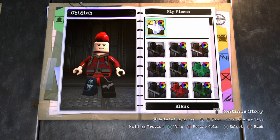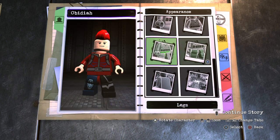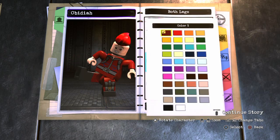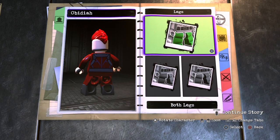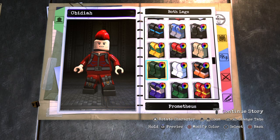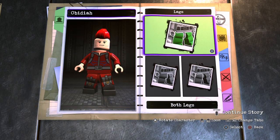Let's go all the way up to Blank for the hips and make them dark red. Both legs — choose General Zod and make them dark red. And there you have it guys, it's Kraglin from Guardians of the Galaxy. But if you guys want him from Love and Thunder, for the hips and the legs you're gonna want to choose Vandal Savage.